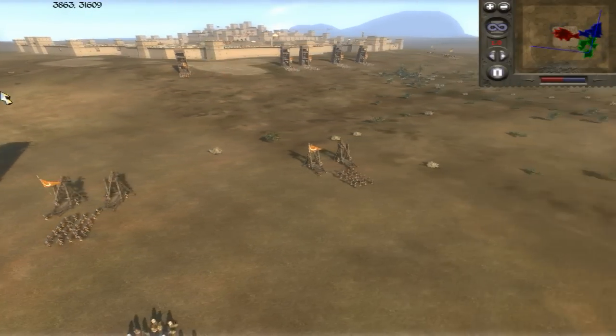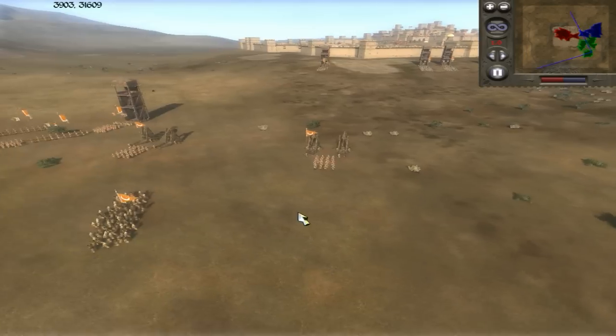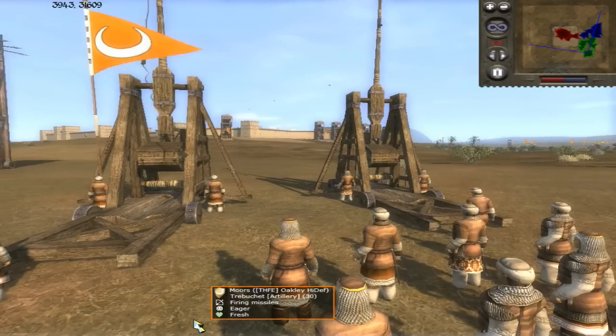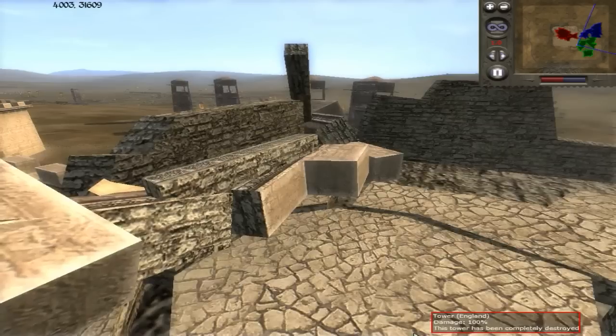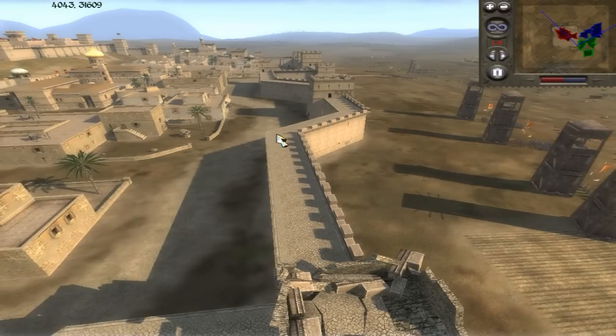My trebuchets — I'm trying to conserve ammo because our opponents are not really taking the towers, so I'm just going to take out maybe one or two here and there to make sure they stay silent during the assault. I really love the models on these. Unleashing on that in the distance, you can see it start to go down just in the face of our assault.